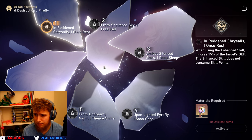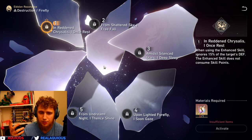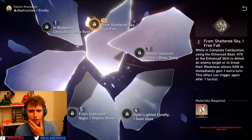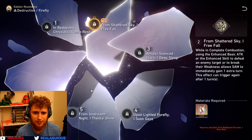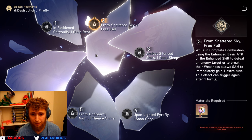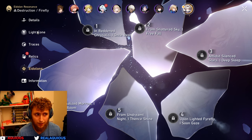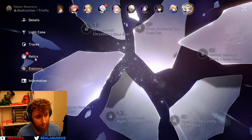That's so good because you don't want to use Sparkle with Firefly — you want Ruan Mei and Harmony MC, then probably an abundance or preservation character. What's her E2? 'While in Complete Combustion, using the enhanced basic attack or enhanced skill to defeat an enemy or break their weakness allows Sam to immediately gain one extra turn.' Wow — so whenever Firefly kills something, she gets an extra turn. That is really good.